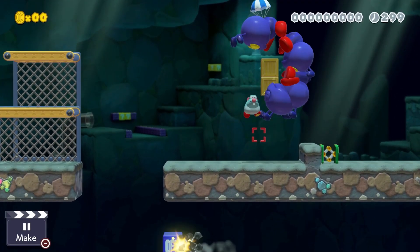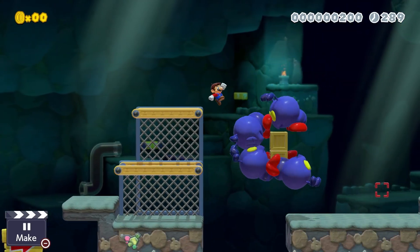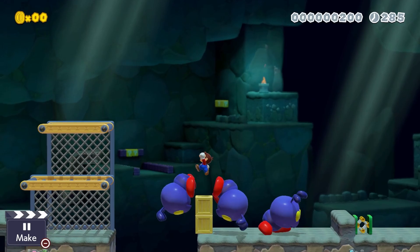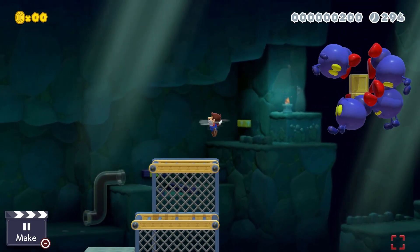The boxes will continue to float around for a while until the ants reach a position on the box which allows it to float downwards. On the way down, an ant to the right will get crushed between the boxes and the solid ground, allowing the boxes to levitate back up safely on top of the solid ground. Pretty neat trick if I do say so myself.